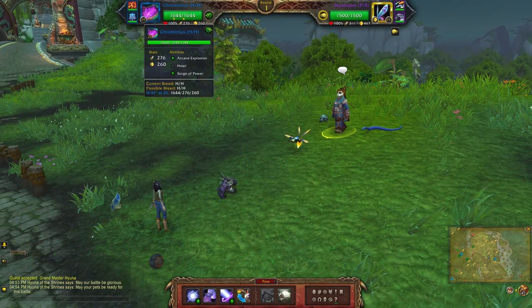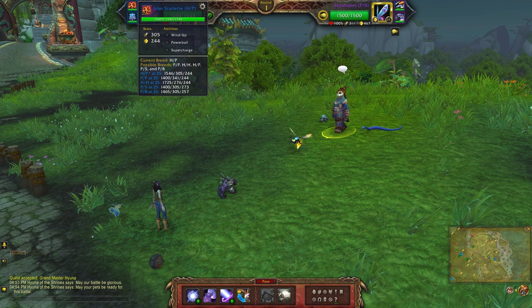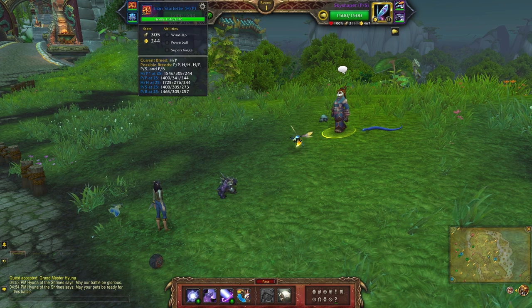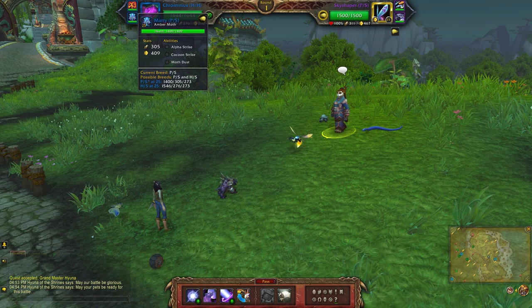For this team I'll be using Creminius with Arcane Explosion, Howl, and Surge of Power. Next up is the Iron Starlet, a health-power breed using Wind Up, Powerball, and Supercharge. Finally I have the Amber Moth with Alpha Strike, Cocoon Strike, and Moth Dust — using a power-speed breed.